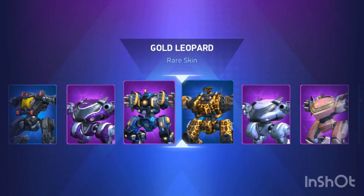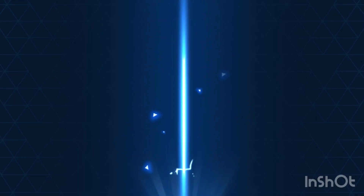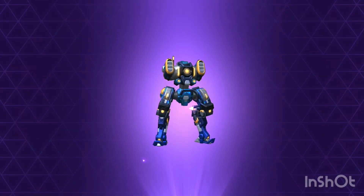Here we go for a spin. We got a skin for a Redeemer — the Frostbite skin. That's pretty good guys. I did need a skin for a Redeemer. I don't really have a very good one right now, so that's a very good drop.